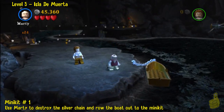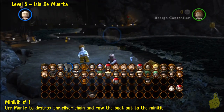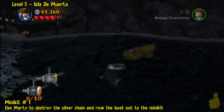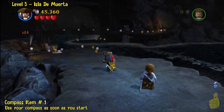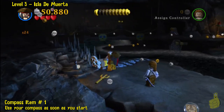Minikit number 1 can be found right at the beginning. Pull Marty out and blast the silver chain on the boat — you can see the minikit out there just hanging out. This is kind of a tricky jump; make sure you go by it and then jump back towards it, otherwise you might be out there jumping quite a bit and the sharks will get you. You can also yield a trophy achievement for 'Here There Be Monsters' if you haven't already.